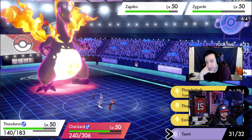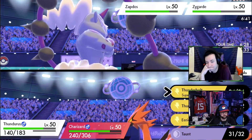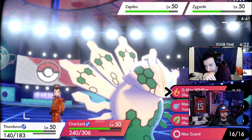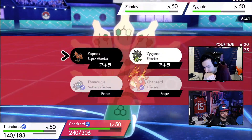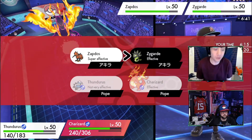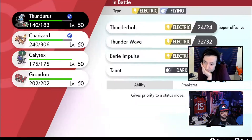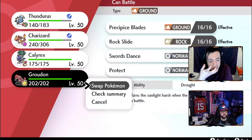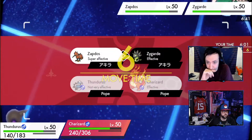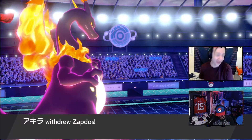I would Thunderbolt the Zapdos. Wait — I have an idea. Switch Thundurus to Groudon, switch to Groudon and Airstream — because we're going to kill it here. Airstream which one? Zygarde. We need to kill Zygarde. Oh no, it's the wrong target. That's game over right there.